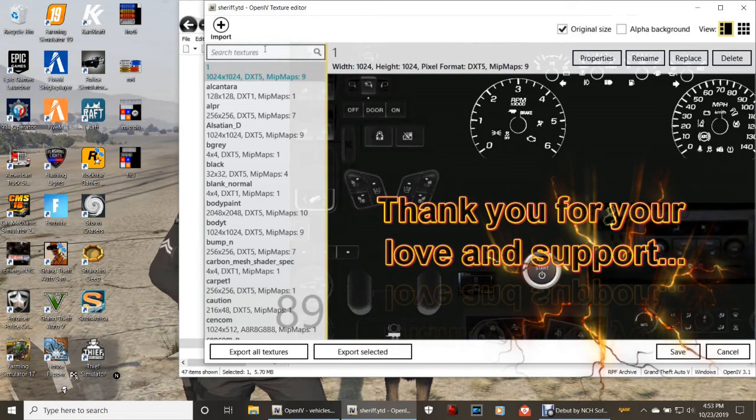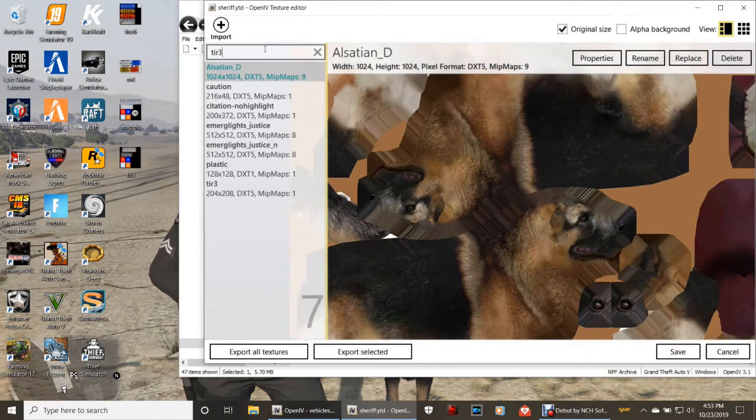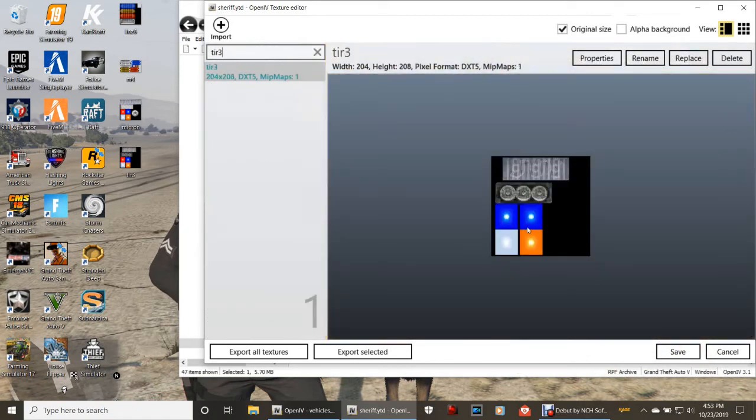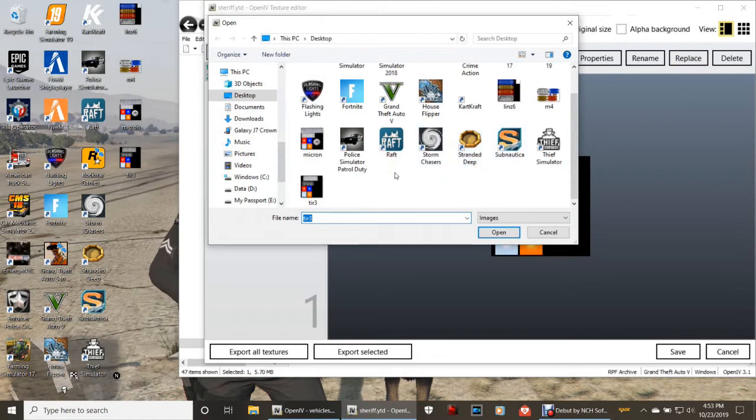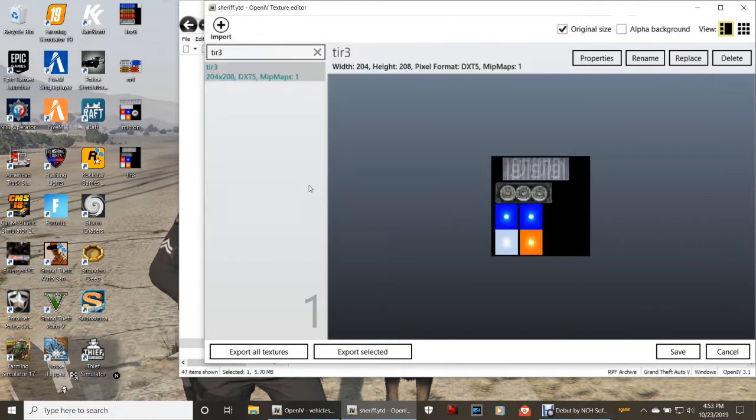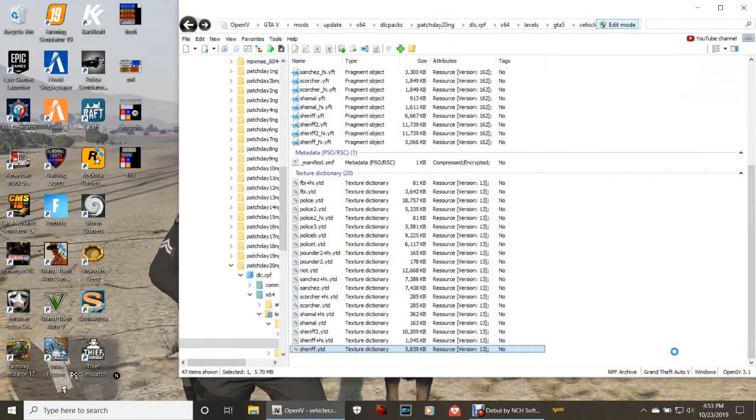Last but not least, type in tier3. There it is. This light is going to change to red as well. Click replace, scroll down a little on your desktop, double-click the tier3 file — there it is, guys, you're done. Now click save on the bottom. Once it saves, the window will close out. It takes a minute sometimes because it's saving all of this stuff together.